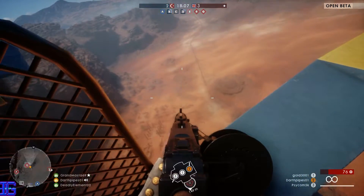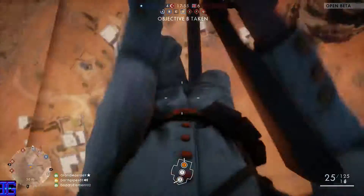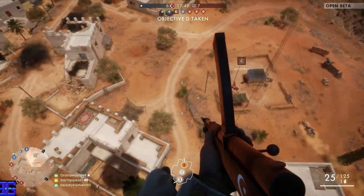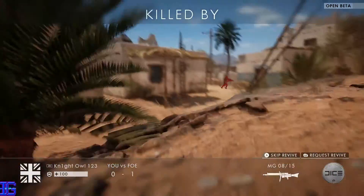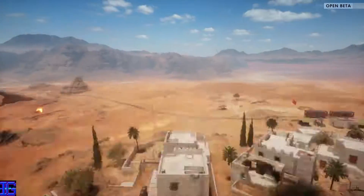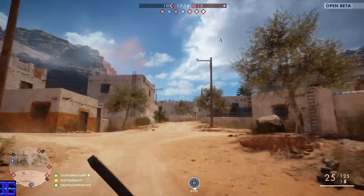Right now we're in the standard biplane. There are three types of planes: the bomber, the biplane, and the fighter plane. The fighter plane is a one-man aircraft, whereas the bomber is a three-man plane with one gunner on the back, one on the front, and a pilot dropping bombs. The basic fighter just has your primary controls and no rear gun.